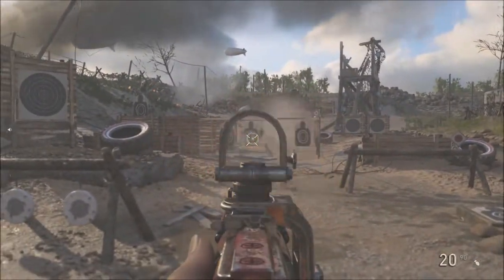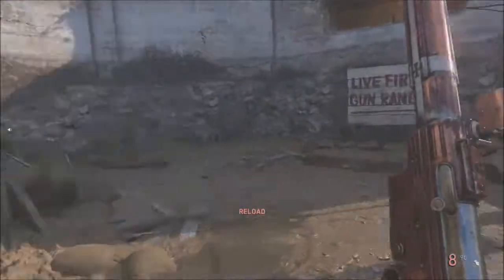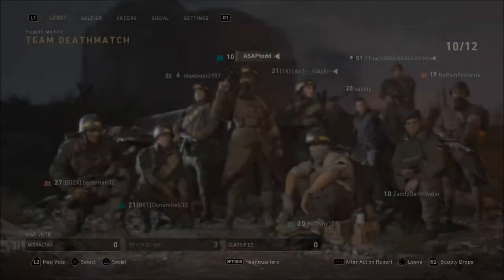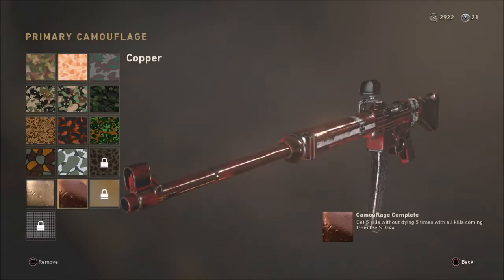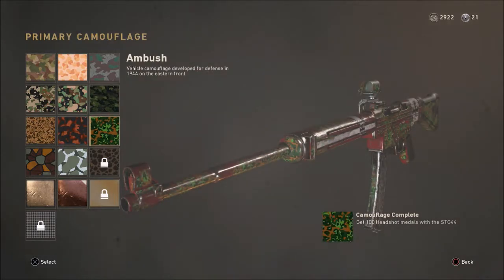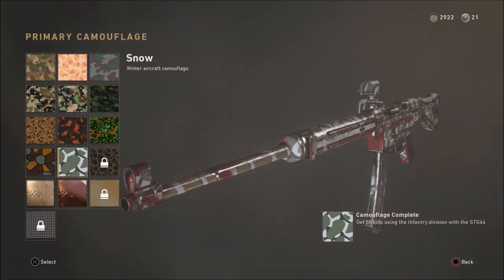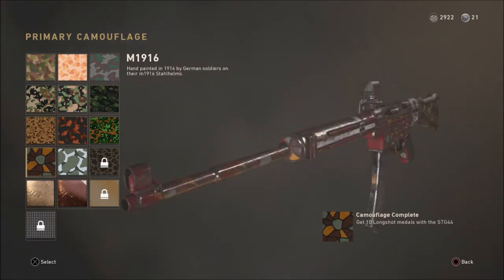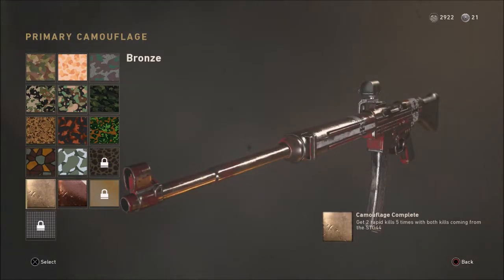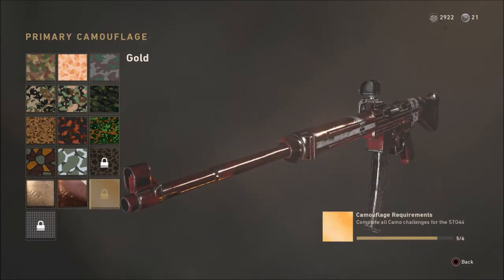This is gonna be my first gold gun and I haven't really seen anybody who actually showed you what the challenges are like for an AR. So you get 100 headshots, 10 long shots, 50 kills using infantry division with the STG, 50 kills using a division other than infantry, two double kills five times, five bloodthirsties — and that's it.